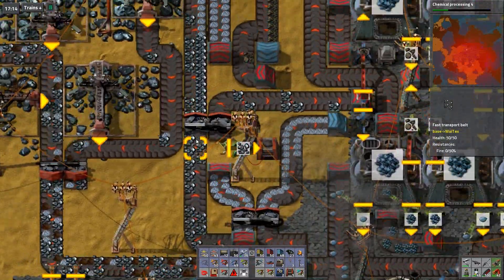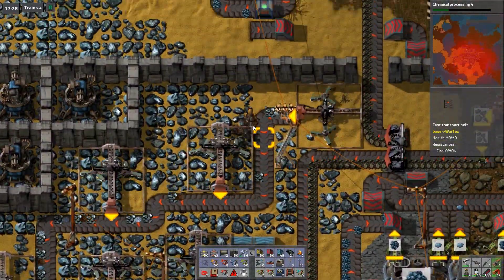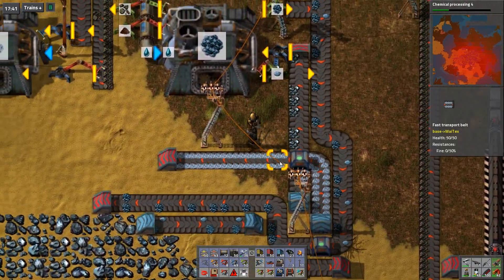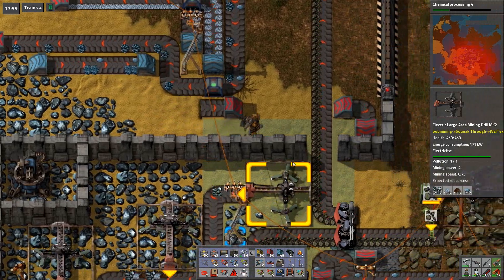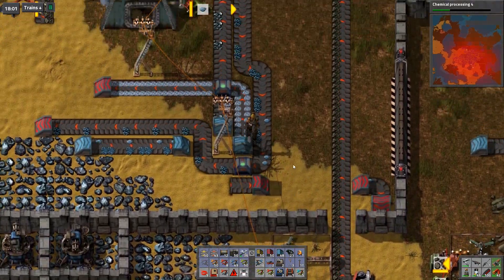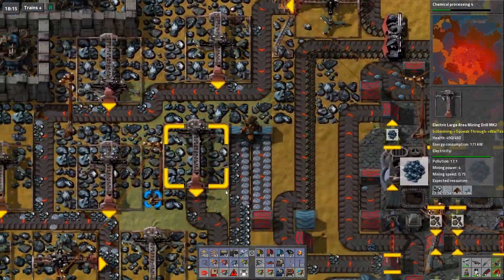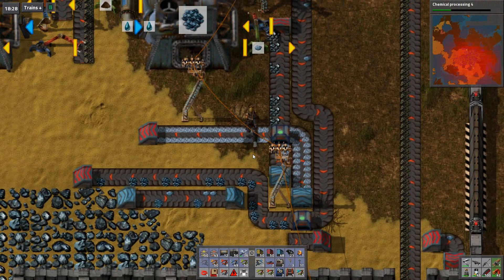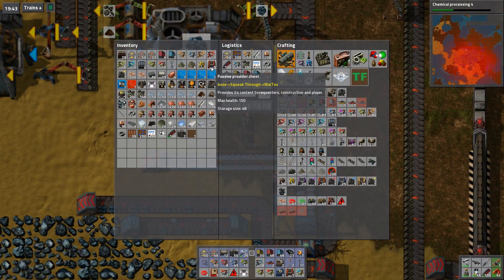And now the iron has its own thing there, which is split into that way and this way. Up here we have both currently going into the same built sorter, which I could switch with some tunnelage. But first I gotta clear the gravel from that. And here we go - another built sorter saved, saves on power. Chemical processing 4.